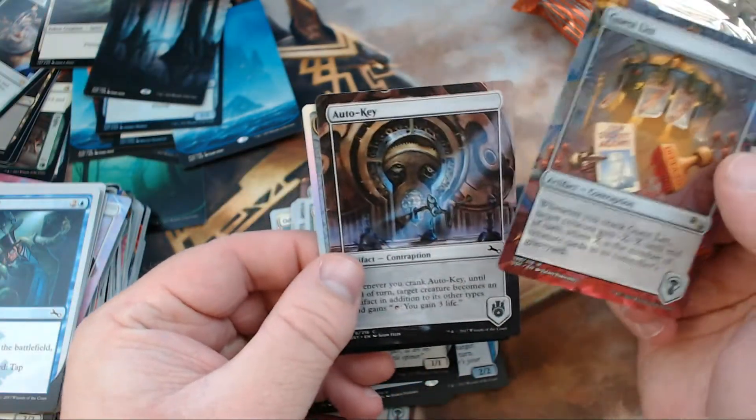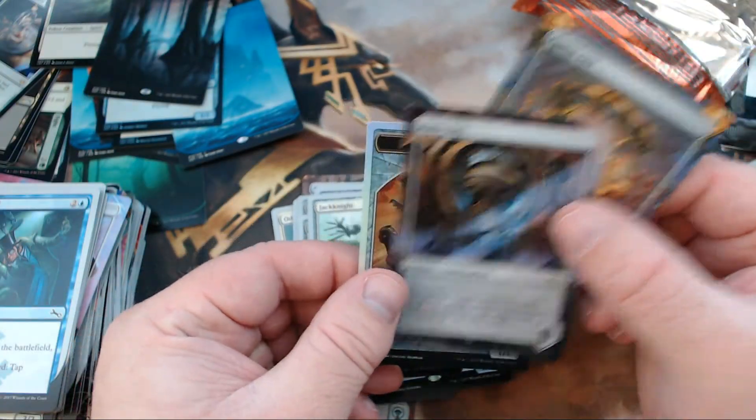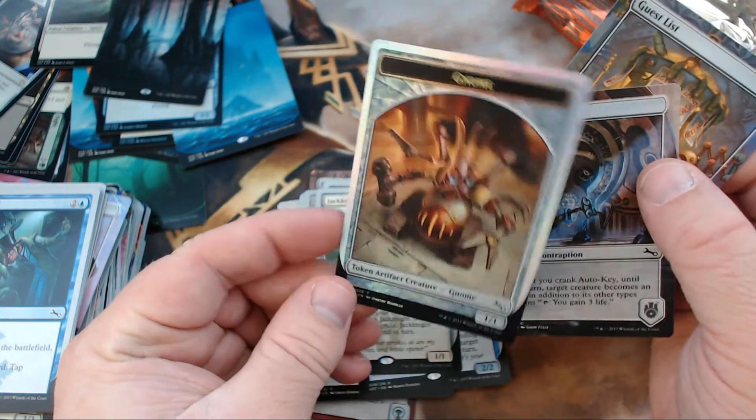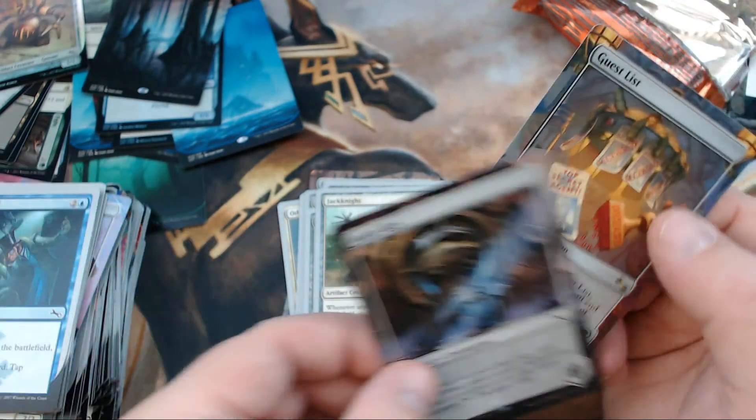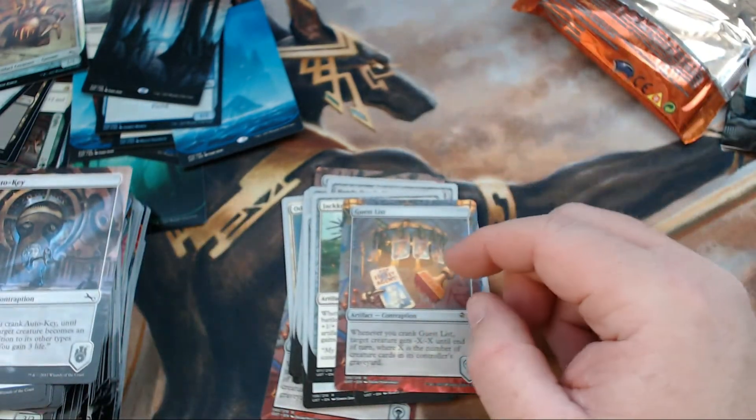We got Guest List and Auto Key — two rares for that pack.